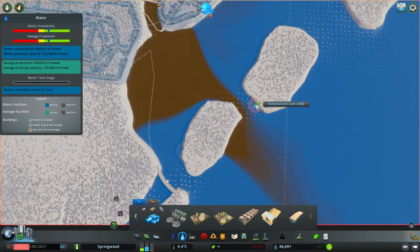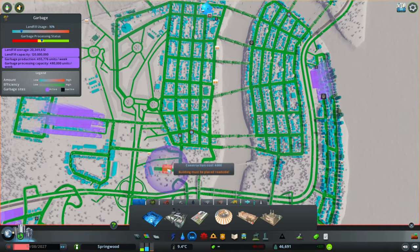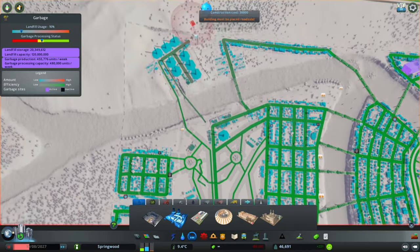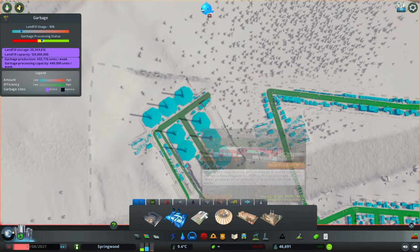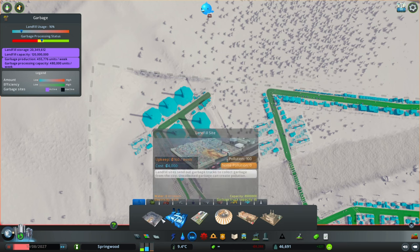As you can see this is all polluted to hell. Okay, so that sort of fixed itself. Landfill usage is at 16 — why not burn it to turn it into electricity via steam turbines? The incinerator burns garbage to create electricity for the city. Now that's the kind of waste management the city needs, making less garbage pile up and producing small amounts of raw materials from waste.